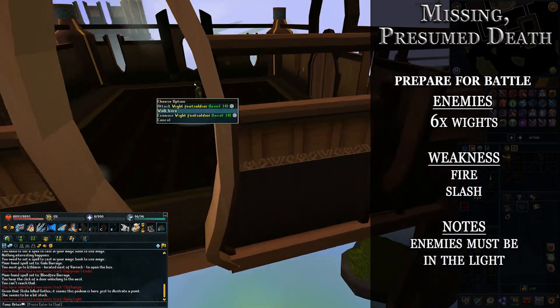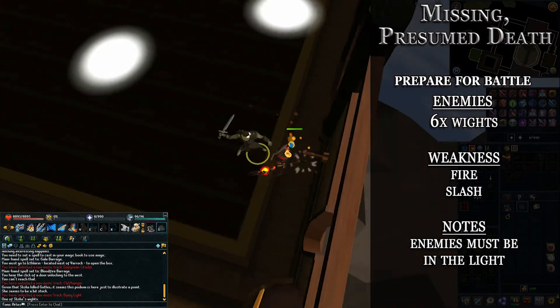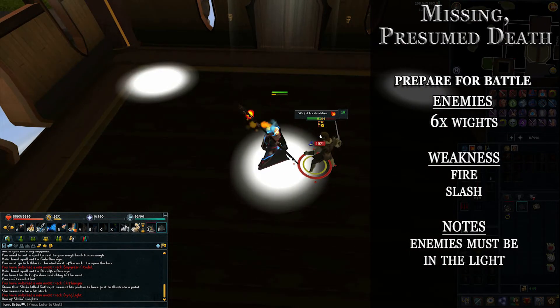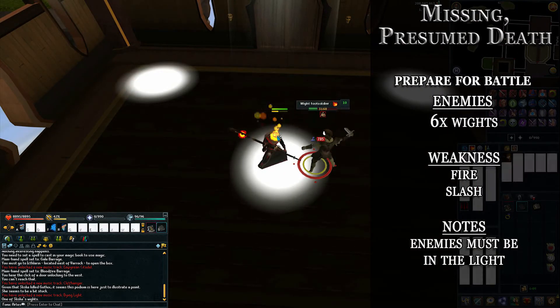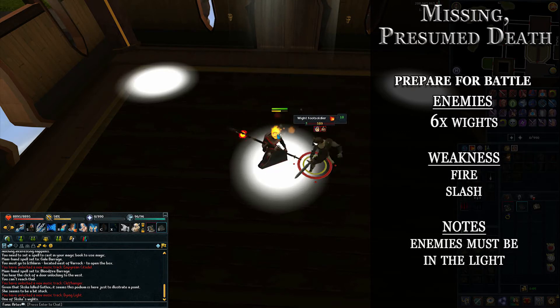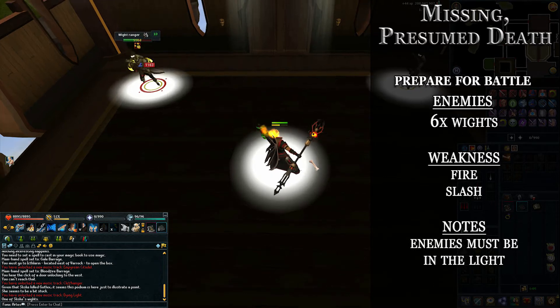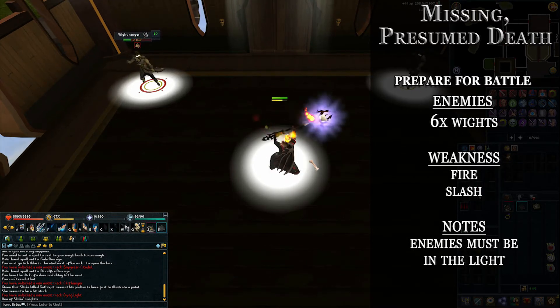The next room is the combat room. There are six wights — four melee and two ranged. They have a weakness to fire and slash. Note that enemies must be in the light spots you see on the floor.